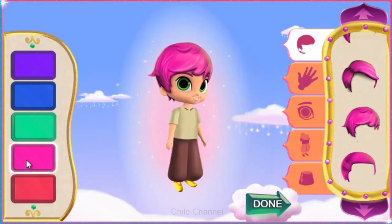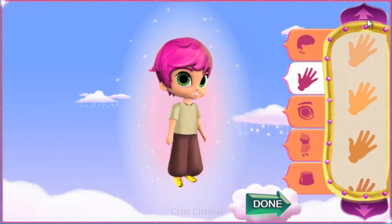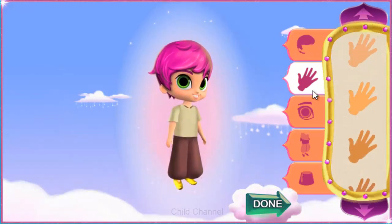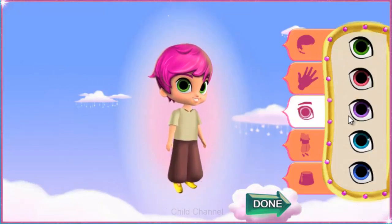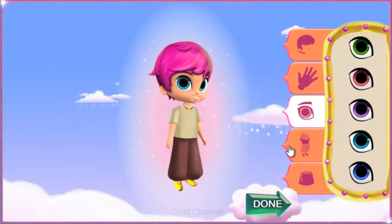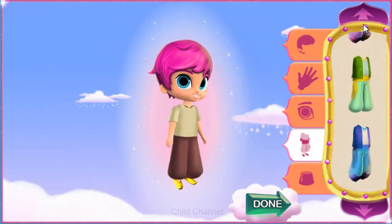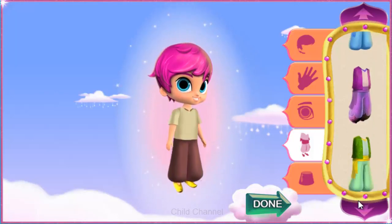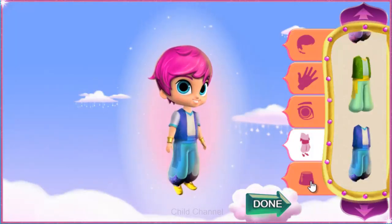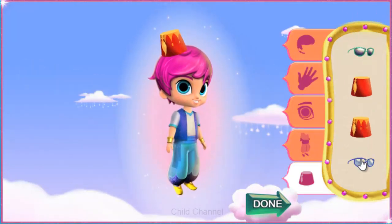That looks magical! Skin color. Eye color. Zahara's lamb — great choice! Outfits. Extras. Done!